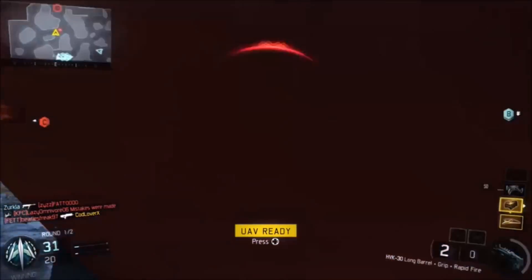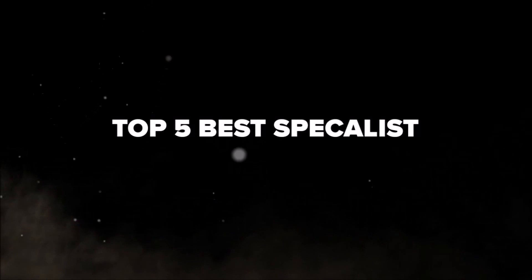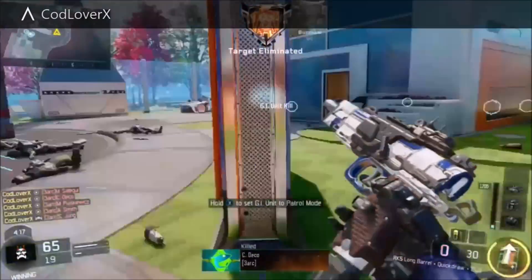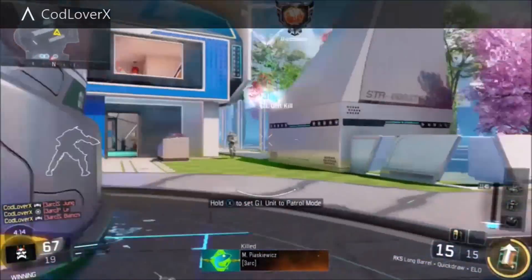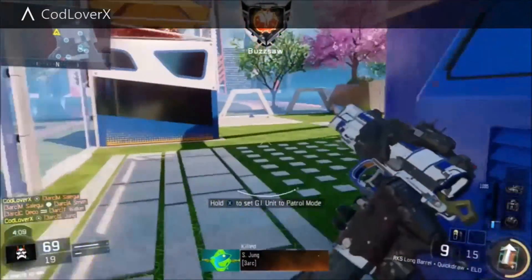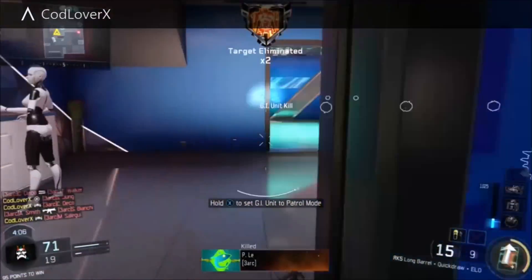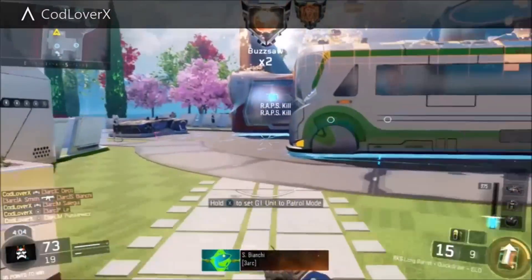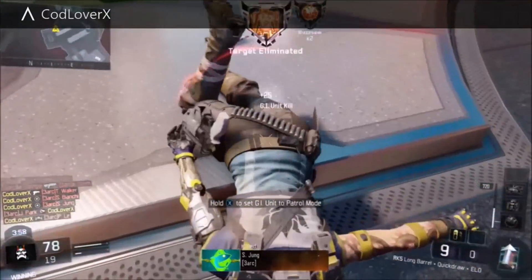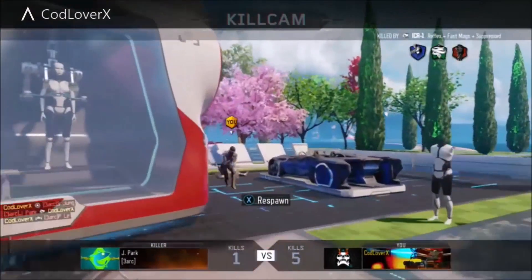I hope you guys enjoy the video, let's get into it! Alright, coming in at number 5 is Combat Focus. Combat Focus basically doubles up everything — your score gets doubled up. It's pretty good for score streaks, and this is kind of an example of me basically using the wraps and the GI unit with it. It is a complete beast, and it's a pretty fun specialist to use, and that's why it earns the number 5 spot.